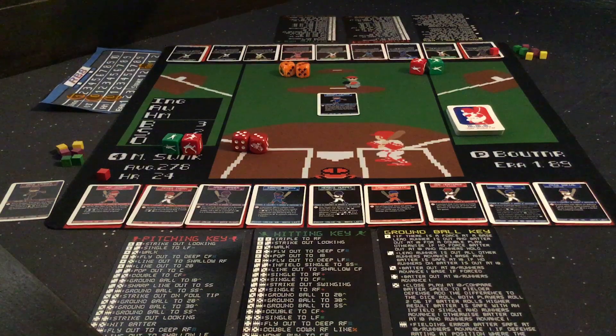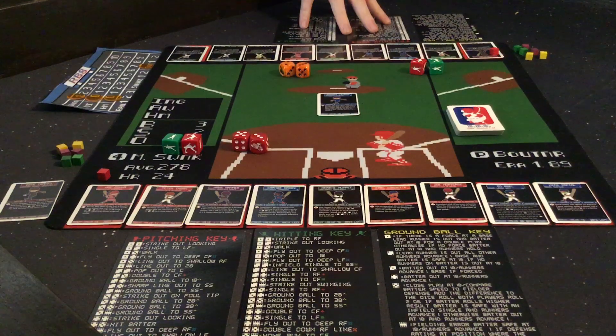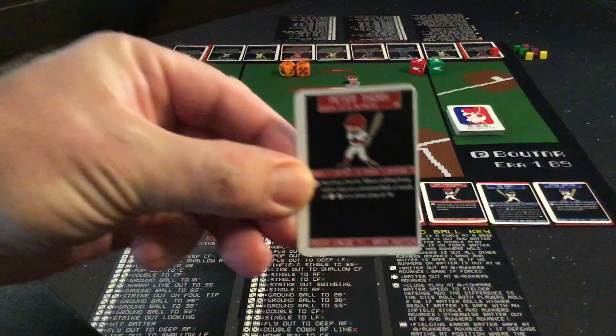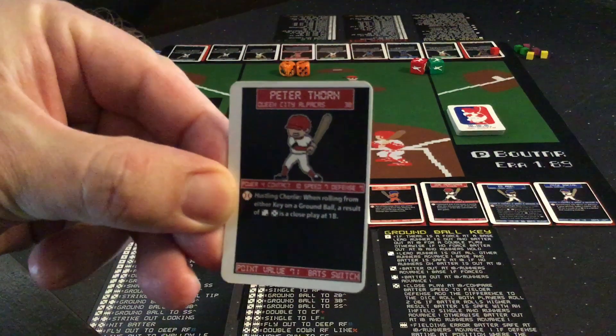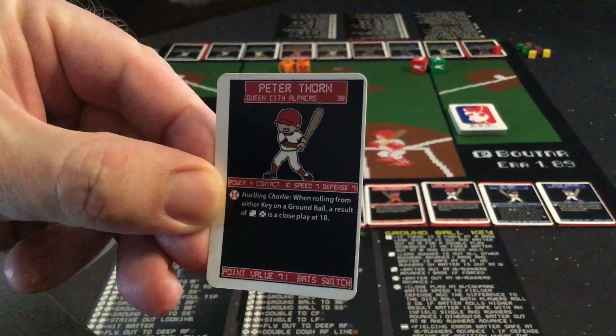The game is really driven off of two key things. You're going to be looking at your player ratings, and then also you're going to be using these pitching and hitting keys a lot. Up to bat for Mike's team is Peter Thorne. You're going to look at his contact and power rating and add those ratings together. For Peter Thorne, he would be a 14 total for his hitting skill.